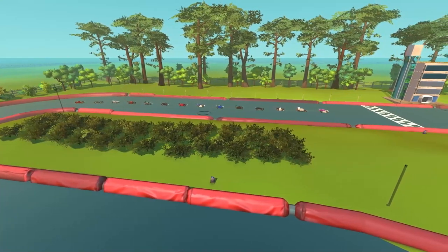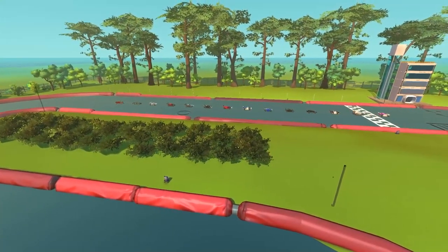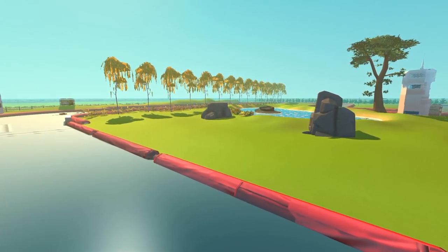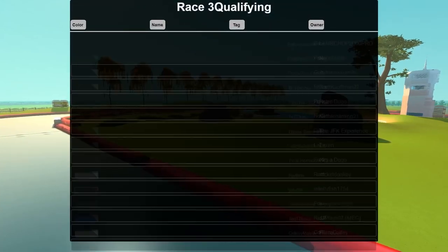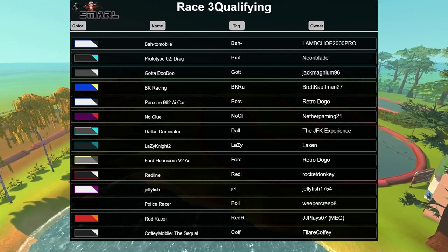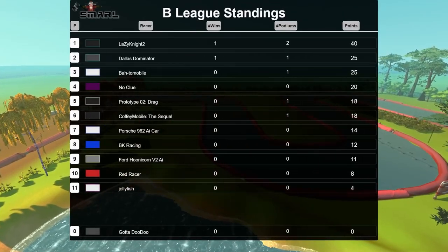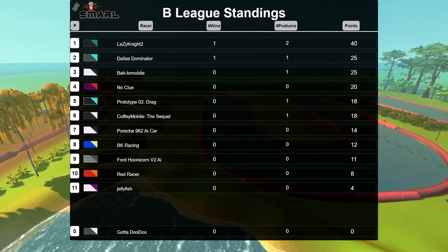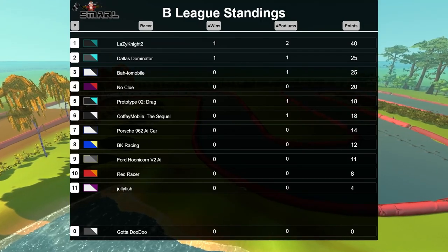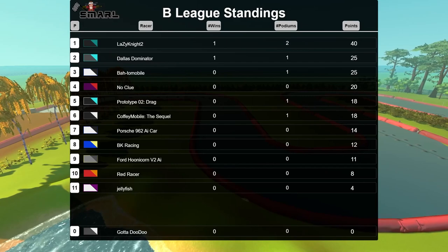Good afternoon everybody, welcome to Brighton Motorsports Park for Race 3 of the B League. This will be the qualifying session. We've had some new additions including Redline, Gotta Doo Doo, and Police Racer. A quick overview of the current B League season: in first place is Lazy Night 2, followed by Dallas Dominator with an incredible win from last race. Tied for second place is also Batmobile.